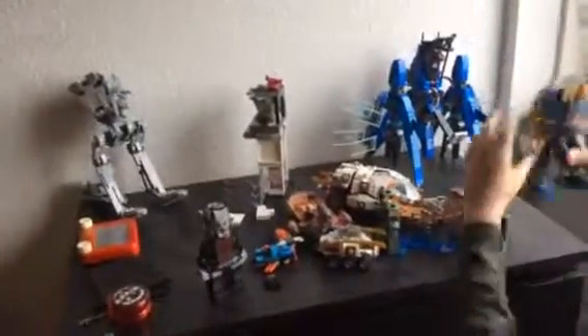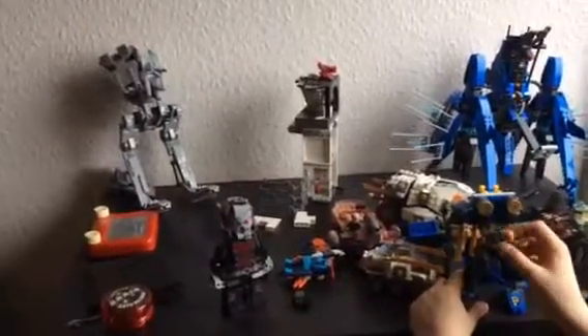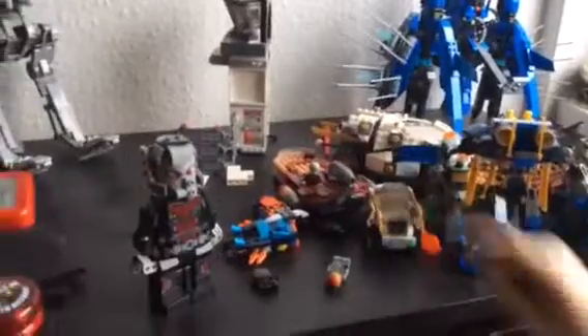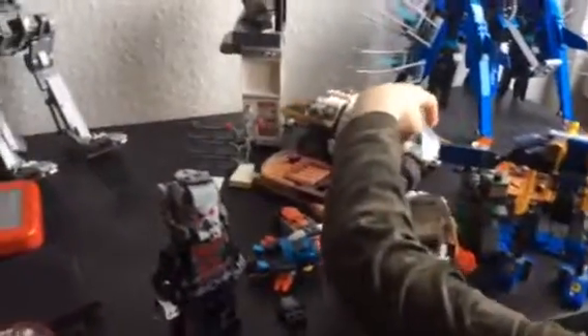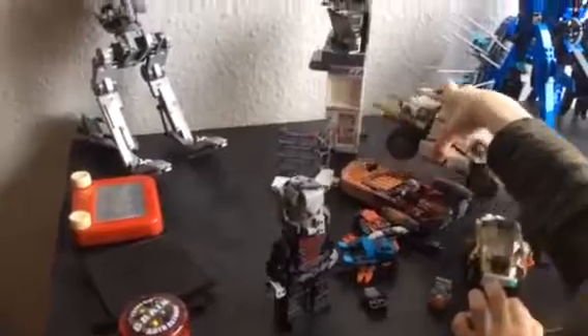Guys, there's also this — a Lego Ninjago robot! Oh yeah baby! Guys, look — there's the movie guy in here. There's also a mini one of this, so there's a massive version, two versions, and a tiny version. This opens up — and this one's just awesome, look, this opens up like that. There's a computer in there, and guns on the side — guys, look, there's guns right here!